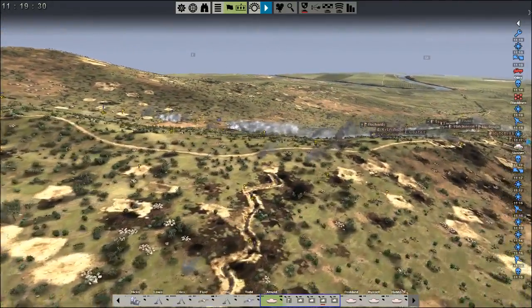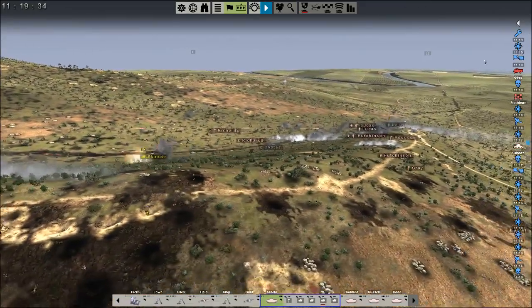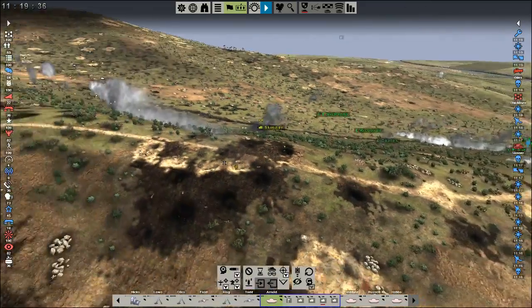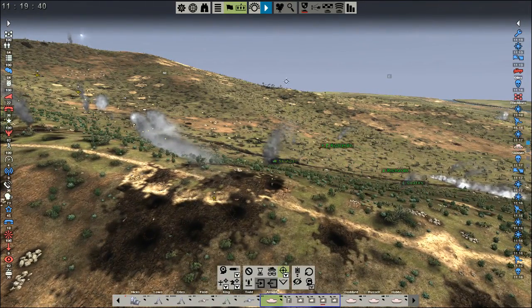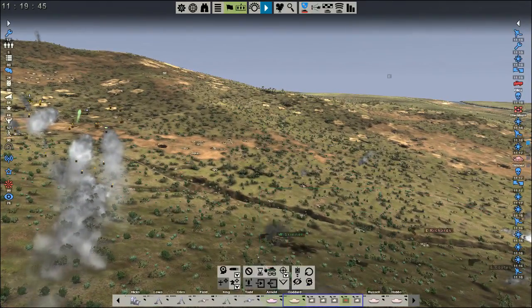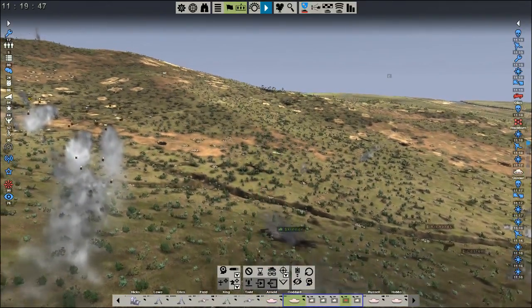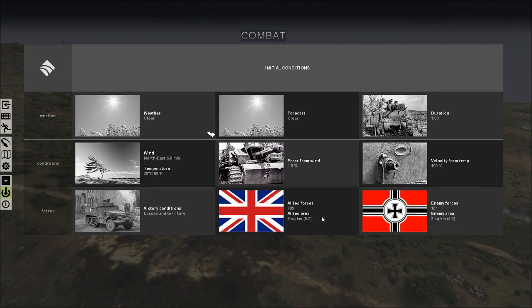It definitely takes a lot longer for units to move across the map than in other Gravity games — whether that's good or bad I don't know. They strive for realism, and this company was recently purchased by Strategy First, which is a very different kind of game. Looks like Skinner bailed out of his tank — that's bad news. I hope the enemy's not going to retreat.